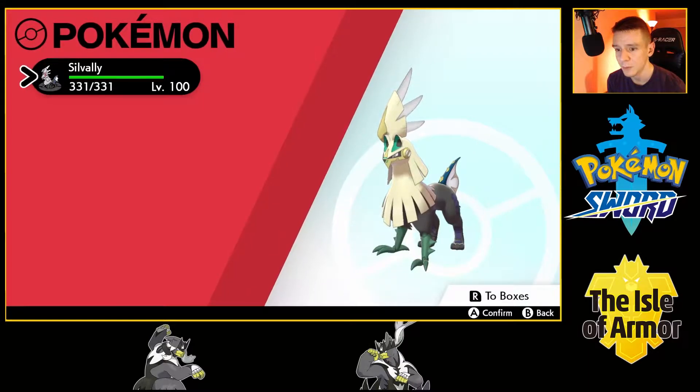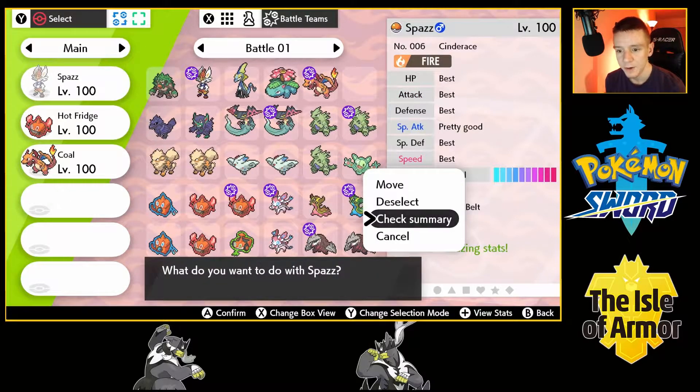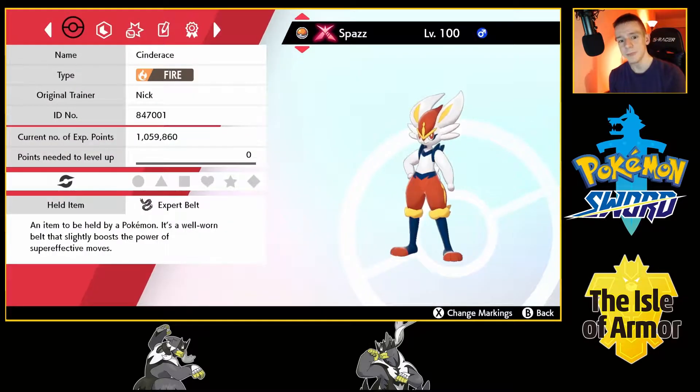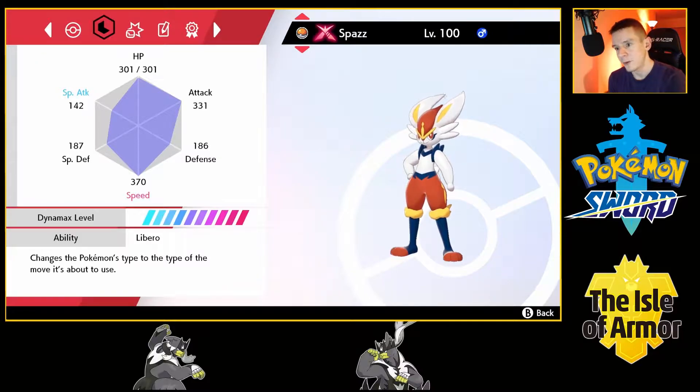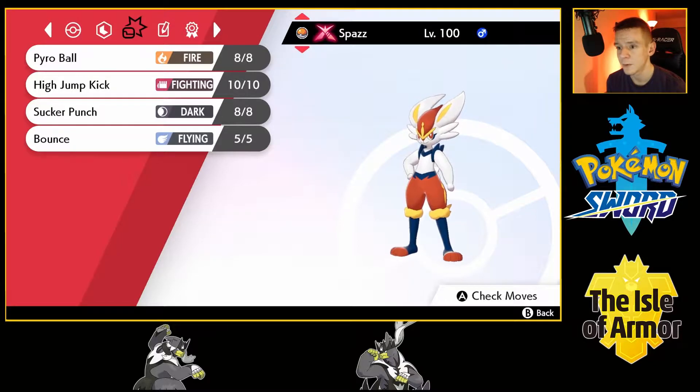Let's take a look at what we're dealing with here. This time I have them in the box. Here are our three Fire-types. First off, we've got Spaz the Cinderace, holding an Expert Belt. This Cinderace has the hidden ability Libero, so it can change the type to the move that it's using — should be handy for this Monotype Challenge. Cinderace is plus Speed nature with max EVs in Attack and Speed. Moves-wise, we've got the signature move Pyro Ball, High Jump Kick, Sucker Punch, and Bounce for additional coverage.